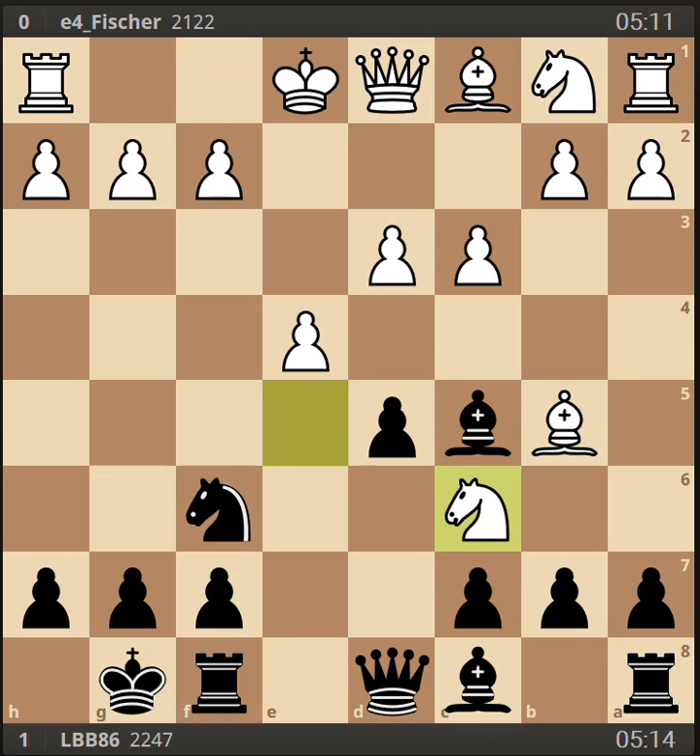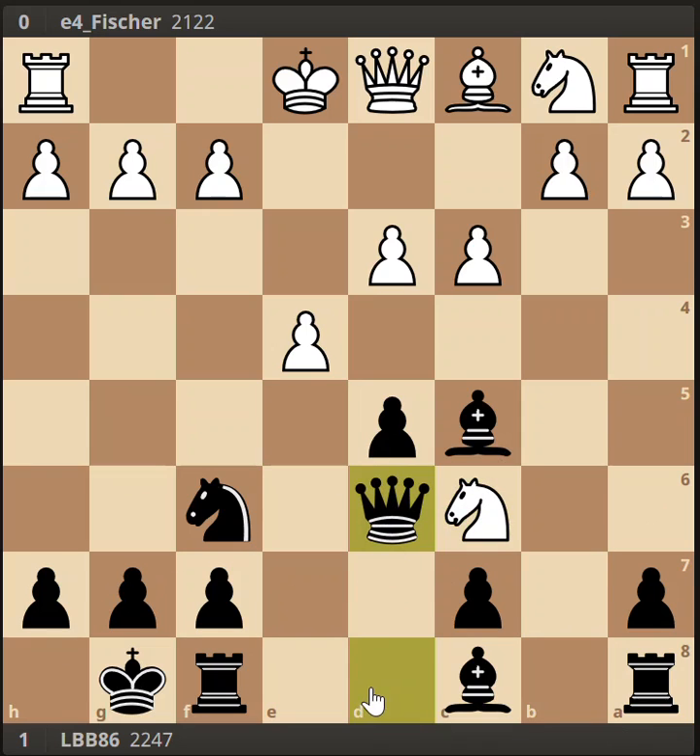Another way to try that is to capture with the bishop first and end up with a knight on the c6 square, in which case I like to play queen to d6. Either way, black is going to get a very big initiative and have a huge lead in development.